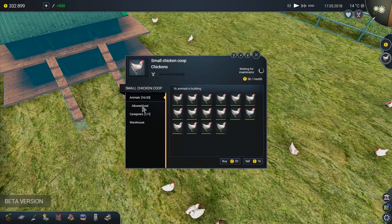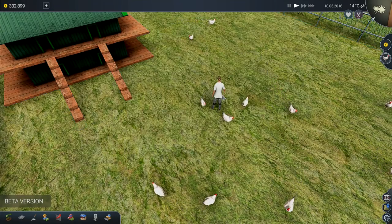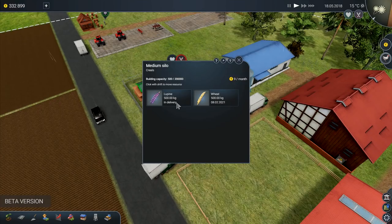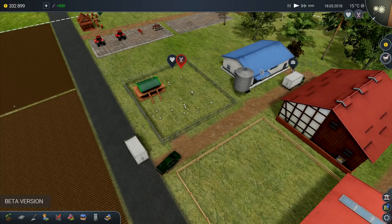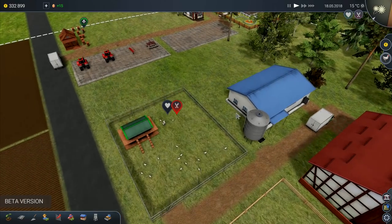Allowed food - right, we've got some food there. Now the food has turned up, or some of the food has turned up. That's turning up as well - lupine is in delivery. Look at him, he's busy unloading a load of stuff. Yeah, that's all in delivery as well. Okay this is excellent. Everything is being delivered exactly as we want, so it's all coming in and we've got eggs going out as well.